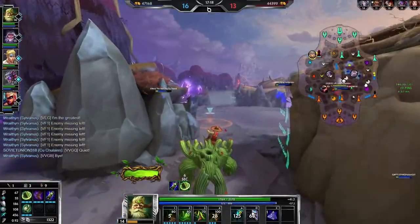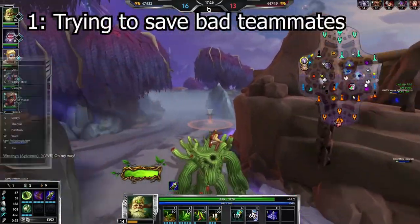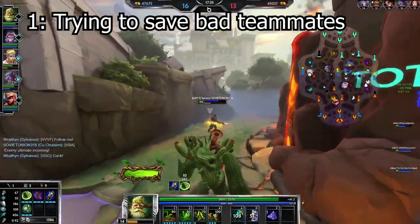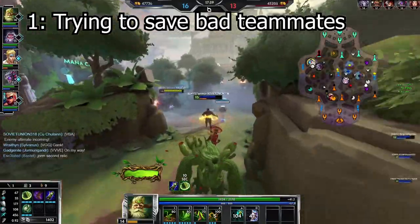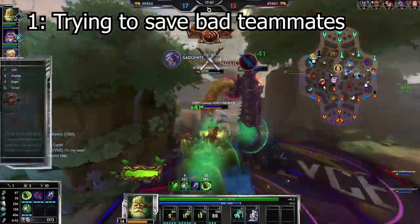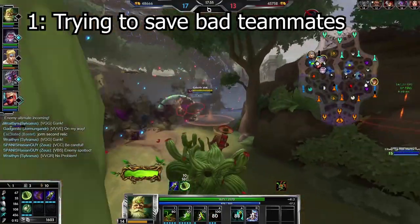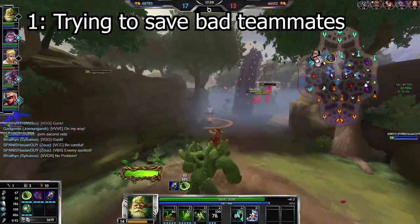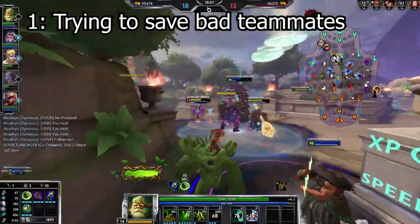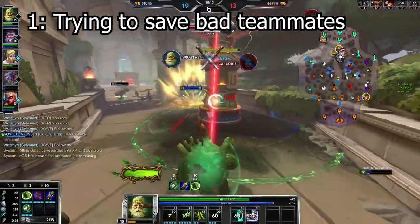Number one: trying to save the bad players on your team. Every support is guilty of this — we all want to be good supports and have our teammates credit us with the win. But oftentimes this results in players going above and beyond for 'get down Mr. President' plays when the reality is their teammate is grossly out of position and needed saving because of it. Try to resist the urge to sacrifice yourself for someone making bad decisions. If your solo laner is proxying without protections or an ultimate, it is not your job to go save him. If the enemy team over-rotates to kill him, shift your team's attention to the Gold Fury instead. Only go for the save if you're confident you can get your teammate out, and they also kind of have to be worth saving.